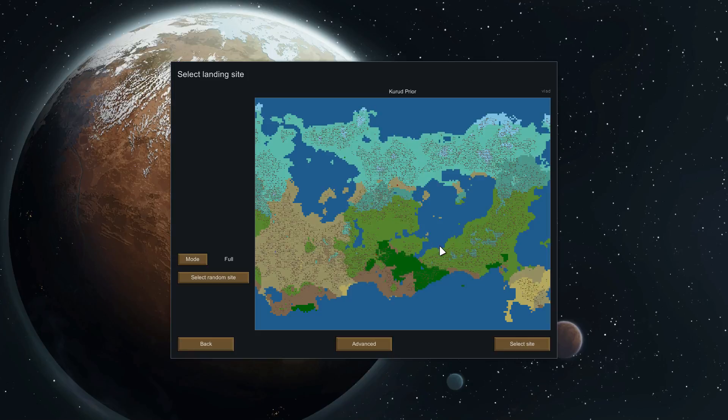The game generates a random world for you to pick from - you can choose your landing site, and no two sites are the same or created equal. Starting out in the tundra is not as easy as starting in the middle of the plains. I spot some darker green - tropical rainforest. Yeah, why not? Let's drop ourselves off in the tropical rainforest.